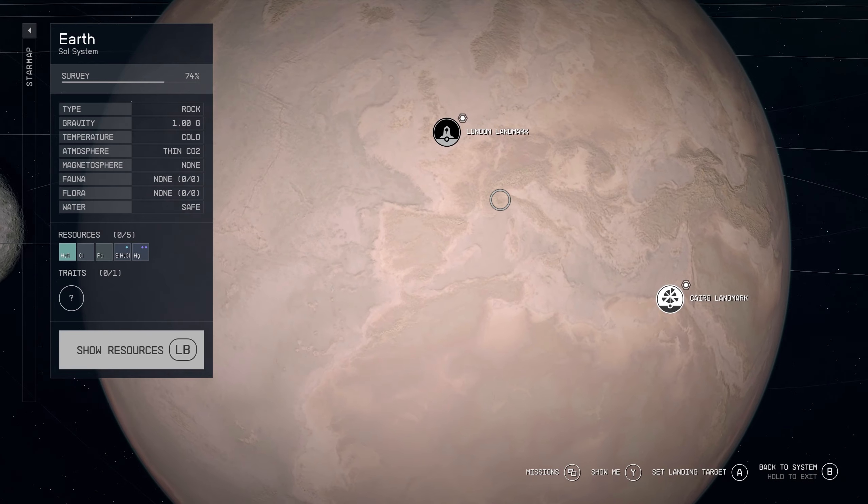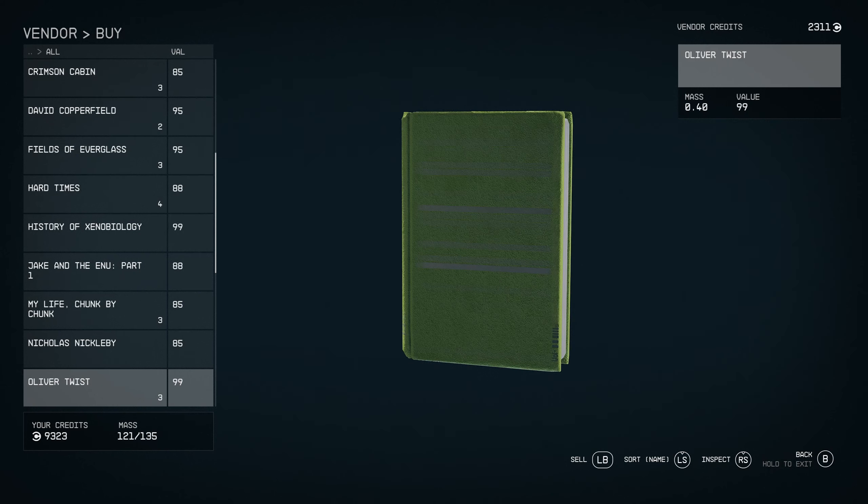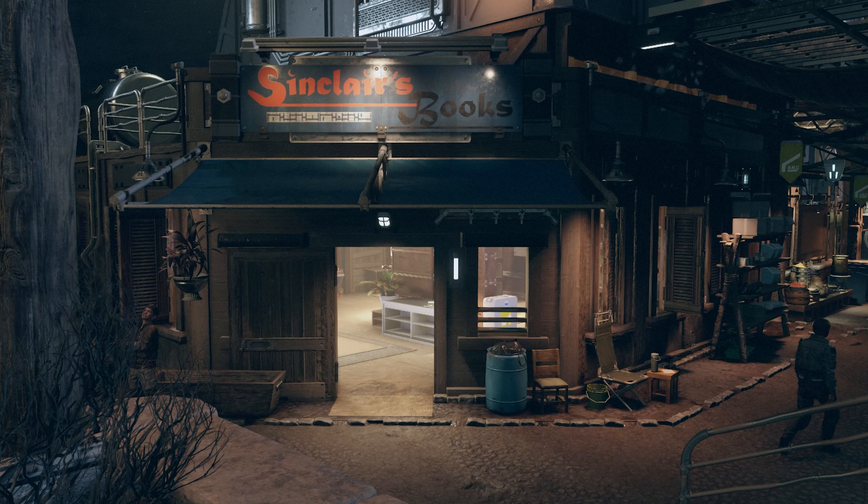To find these places, you'll first need to unlock their location, which is usually done by reading a certain book that can be found throughout the galaxy. For example, to unlock the Shard Building in London, you'll need to acquire the book Oliver Twist from Sinclair's Books in Aquila City.